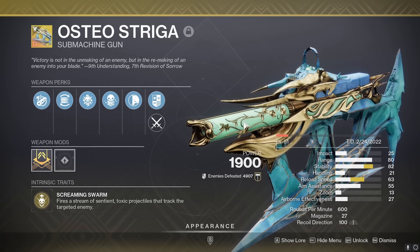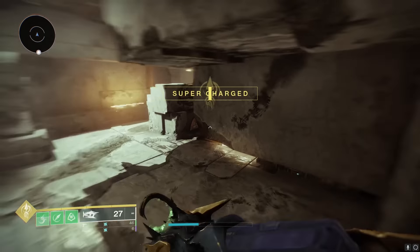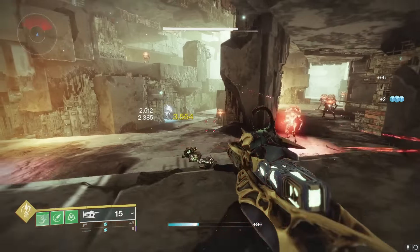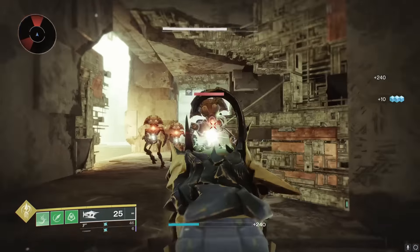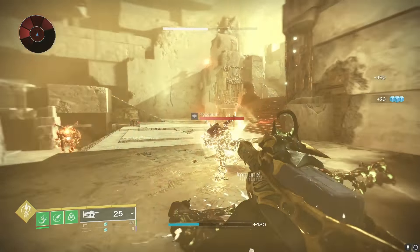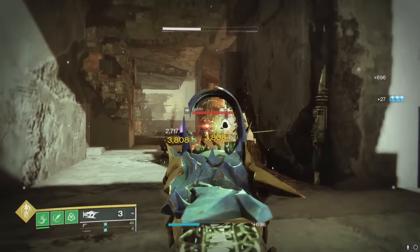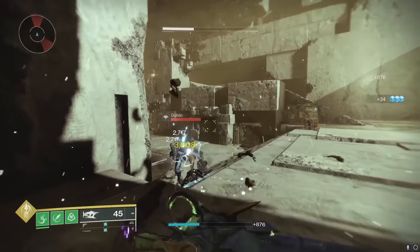Next up we got the Osteostriga. They said something about giving this a four-second cooldown on its poison burst. We're gonna find out — see if it's still as strong as I remember it. We got a poison burst there, so now for four seconds there shouldn't be another burst. It's still good — like every other kill is still giving me a poison burst. Right there, there was a poison burst. It's literally every other kill.